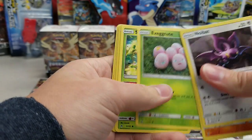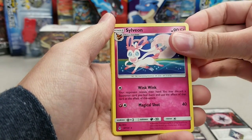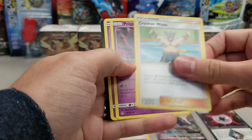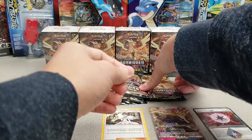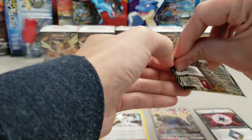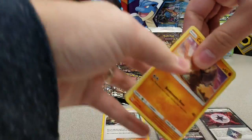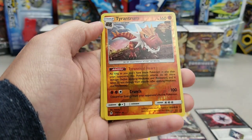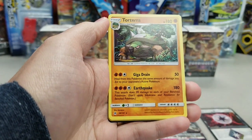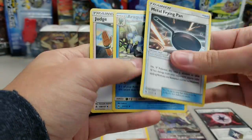Espeon with the Meowstic tail there, I think. Scatterbug. Goat Goat Reverse. Sylveon, pretty cute. Crasher Wake — need that for the Ganados deck that's going around. The Ganados deck with like 30 energy in it. It's a pretty annoying deck, I gotta say. Have run into that a handful of times on PTCGO already. Reverse rare Tyrantrum and a rare Torterra. Metal frying pan.